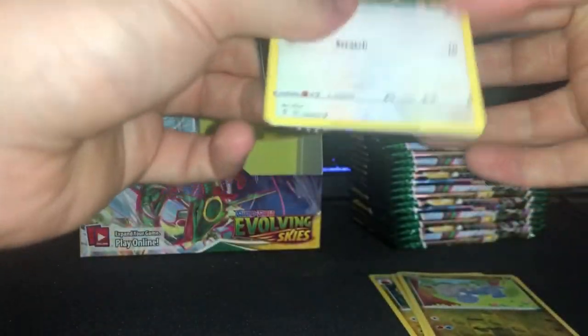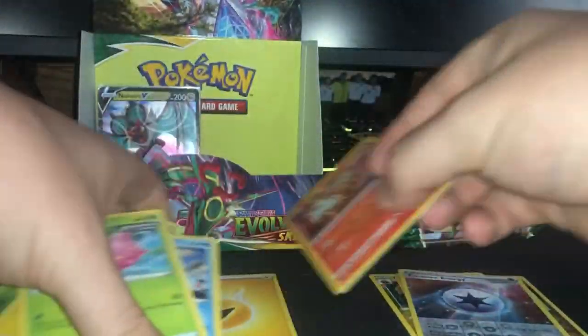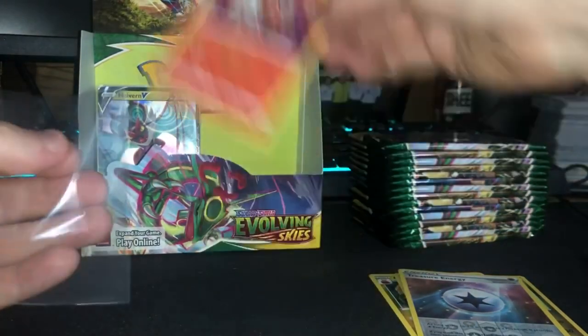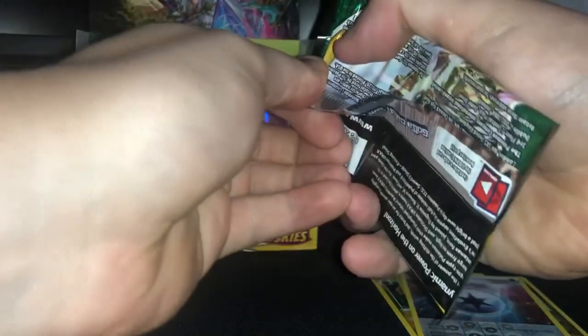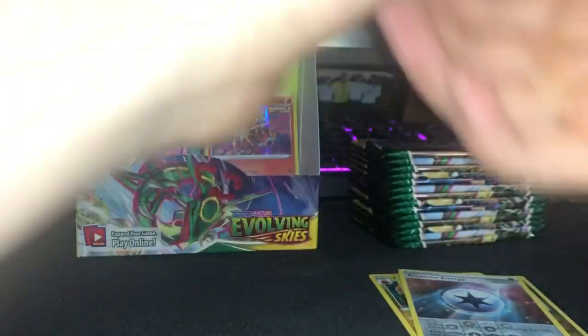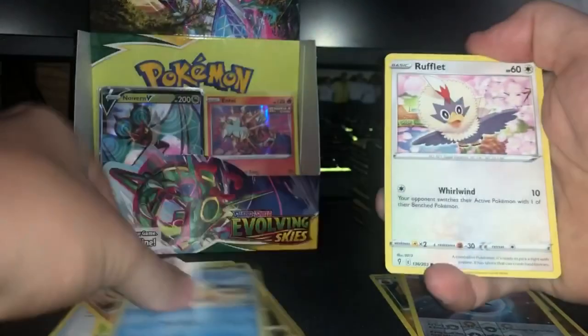Let me know if you've gotten anything yet. I've been watching a lot of YouTube videos seeing what people pull — it makes you sad when they pack something you want. I haven't seen too many of the Dragonites that I want: the Alt Art, the Alt Full Art. That's what I'm after. I'm obviously after the V and VMAX Rayquaza Alt Arts too. I love the Secret Energy as well — I haven't had one of those yet at all. I got the Trainer, which is cool.